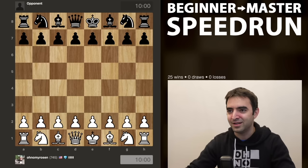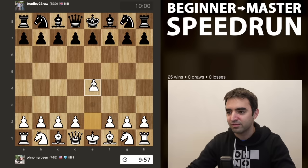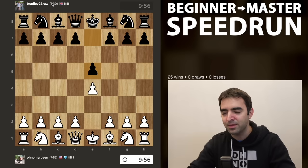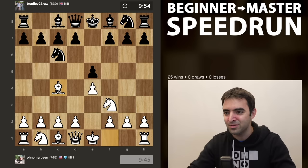I'm going to hop into the 10-minute pool and I am playing Bradley 23 raw. Let's play e4. Opponent's rated 830, so my opponents are gradually getting higher rated. We might see more common, more competitive openings. I'll play the Italian, bishop to c4.